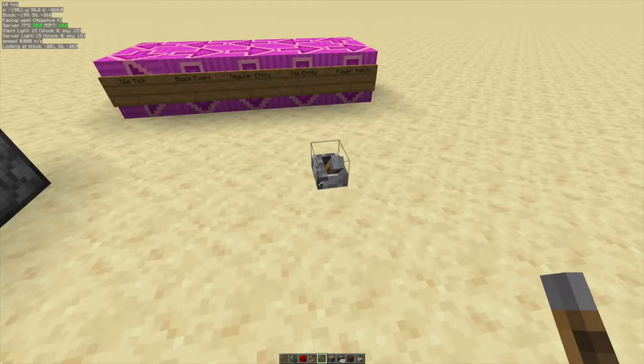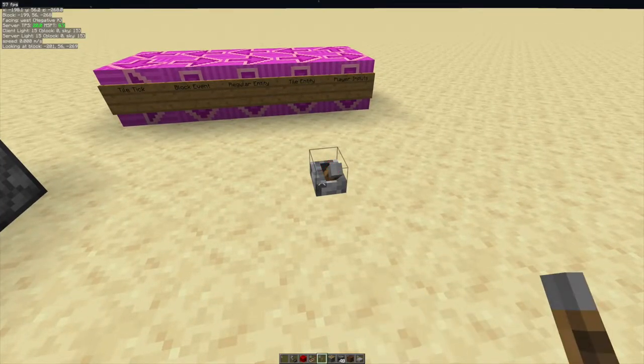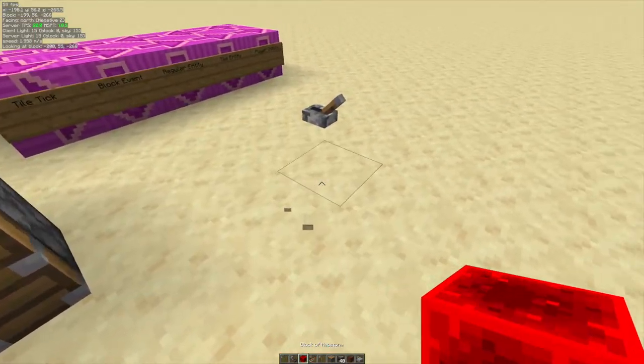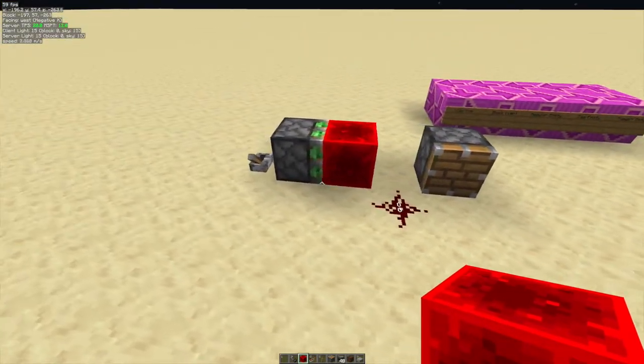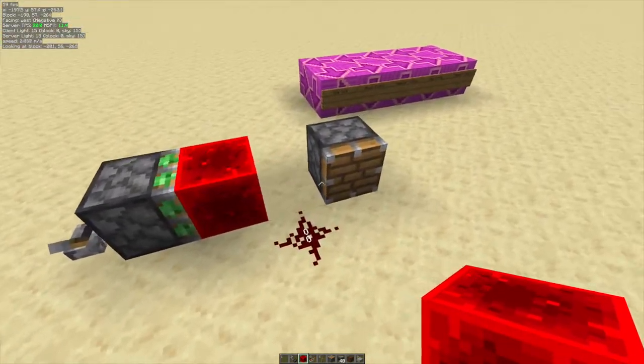Next we have player inputs. This covers things like flicking a lever, flicking a button, and also placing or breaking blocks. That's also counted as a player input. There are two interesting phenomena going on here in this contraption.